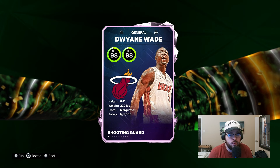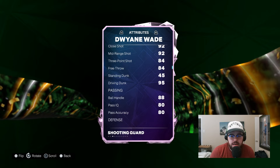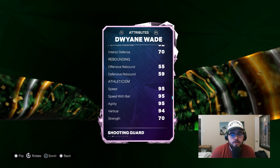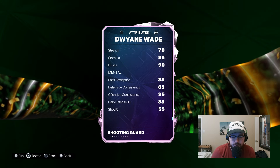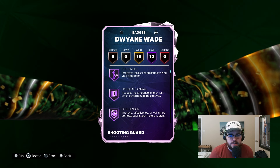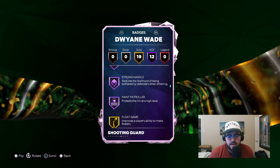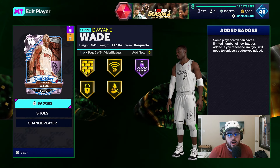D-Wade: 6'4", 98 offense, 98 defense, 96 driving layup, 92 mid-range, 84 three-ball, 84 free throw, 95 driving dunk, 88 ball handle, 85 block, 92 steal, 92 perimeter, 70 interior, 95 speed, 94 vert, 95 stamina. He's got 12 Hops, I think he's got Base 11. Badges include Posterizer, Handles for Days, Challenger, Glove, Movable Enforcer, Layup Makes, Mr. Physical, Finisher, Versatile Visionary, Ankle Assassin, Strong Handle, Lightning Launch, and Paint Patroller.